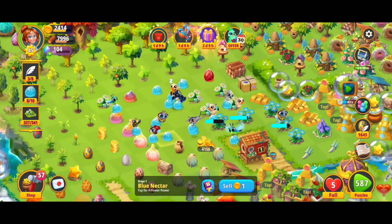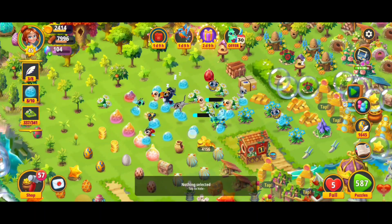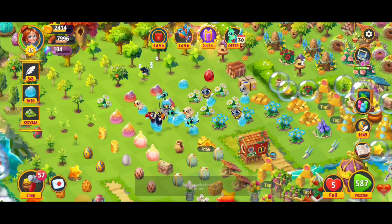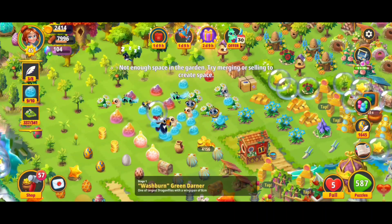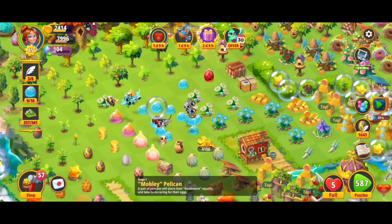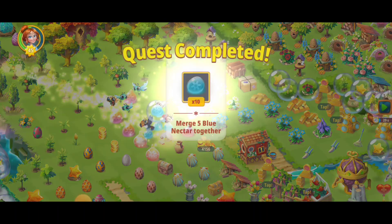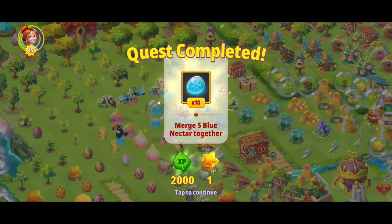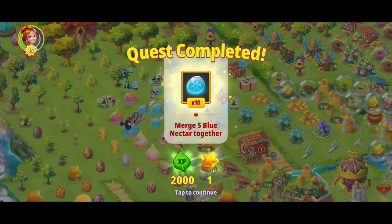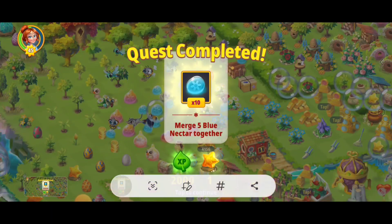Things are looking good. We're going to keep harvesting all those wildflowers to keep the blue nectar coming our way. That wasn't quite a five merge, but no big deal — I'll make a three merge with those nectar. I think we've got it. That was a six merge but it still counted as a five merge, and we officially completed the ten five-merges with the blue nectar!